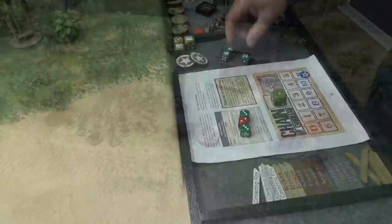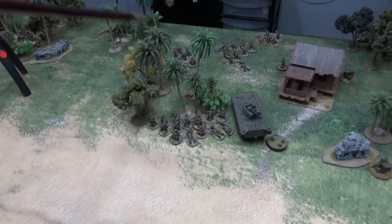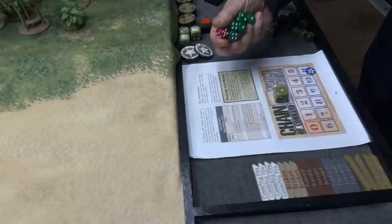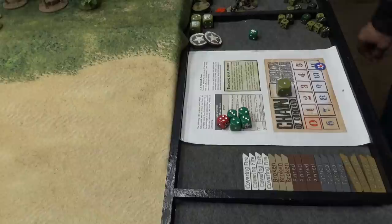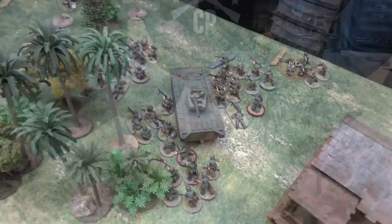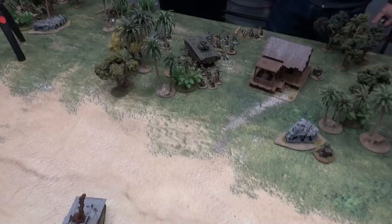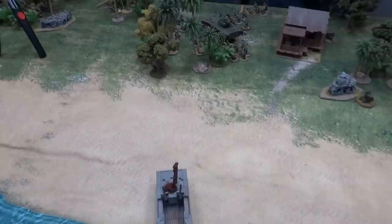Marine phase: chain of command die plus a three, three, three, and another chain of command point. Andre pulls shock and moves the LVT-A4 up the cliff — the squad moves up with it. Shevlin's squad moves up. Then next phase: two, two, three, three, four — the entire platoon advances toward the Japanese. It's going to be very interesting to see how Andre approaches getting into the jungle in an orderly fashion.